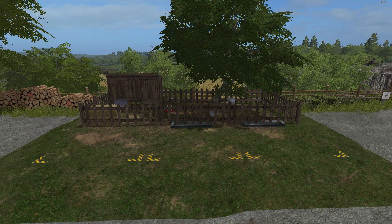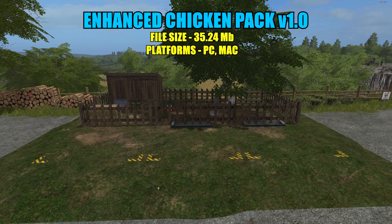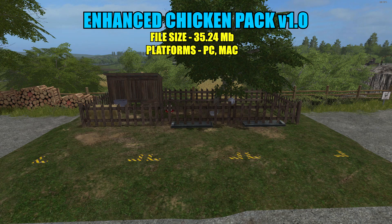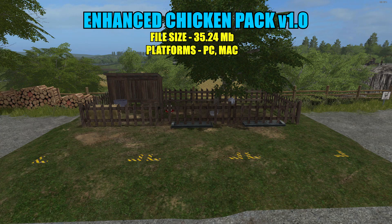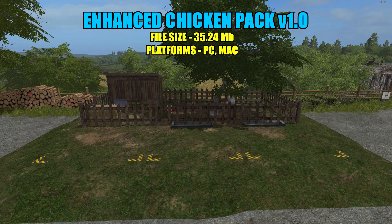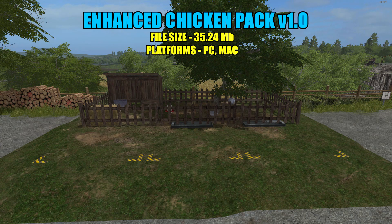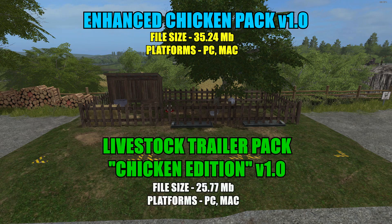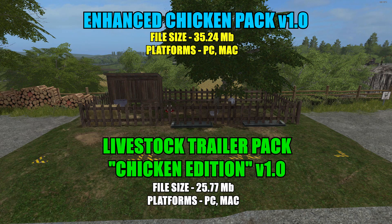Hello everyone and welcome back for another mod review. Today I have two really cool mods to review. First up we'll be taking a look at the Enhanced Chicken Pack version 1.0, file size 35.24 megabytes, good for PC or Mac. This gives you more control over your chickens — you can buy and sell them like cows, sheep, and pigs, feed them, get more eggs, and breed them. Next up is the Livestock Trailer Pack Chicken Edition version 1.0, file size 25.77 megabytes.